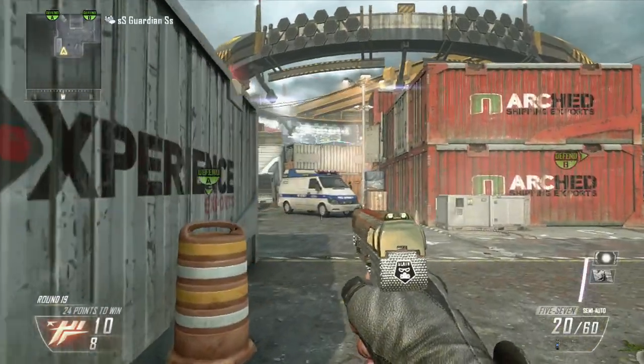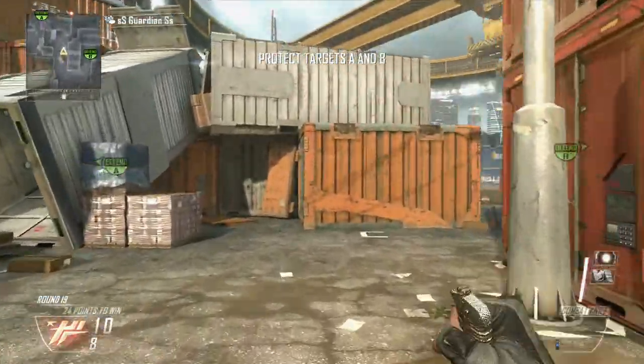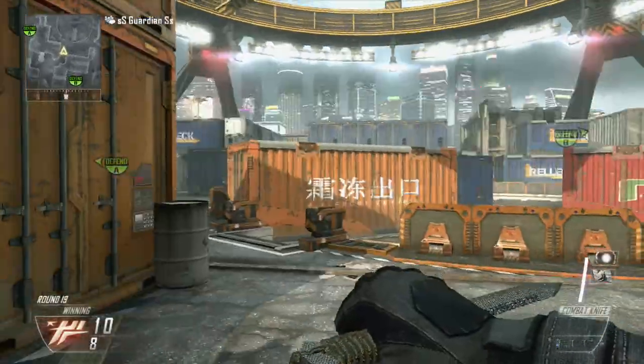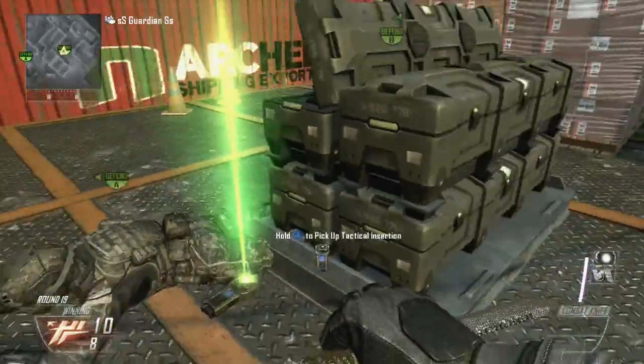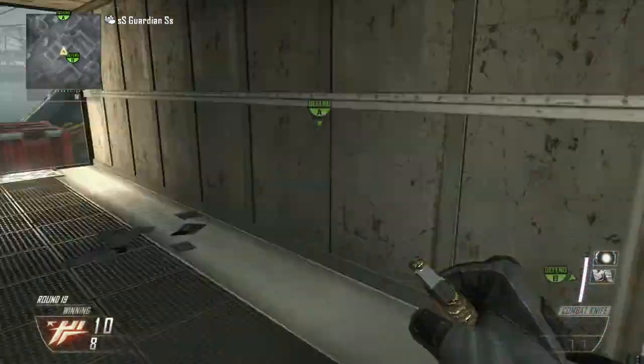Ok guys, this is spot two. Matt's going to be getting the bomb this time because we failed the last time. So Matt's going to get the bomb and he's going to come over to B-Bomb. Ok guys, spot two at B-Bomb — you need to plant the bomb just there on the corner, and if Matt could now plant the bomb for me that would be lovely.